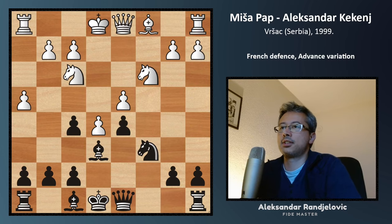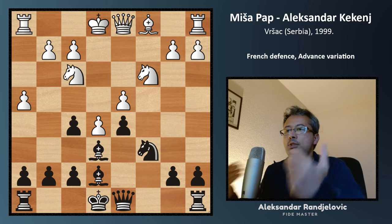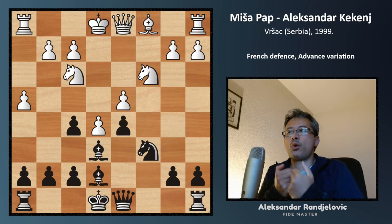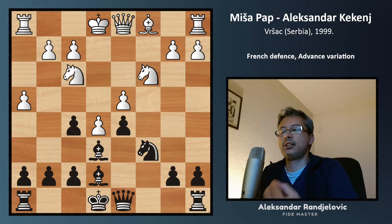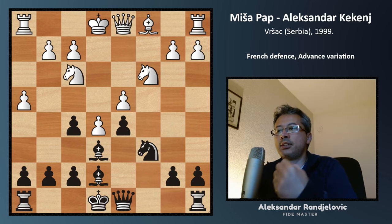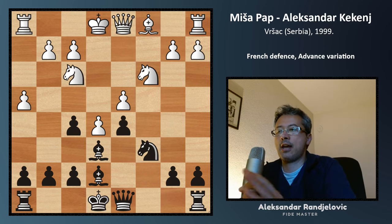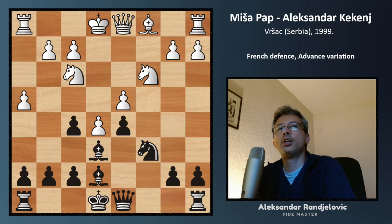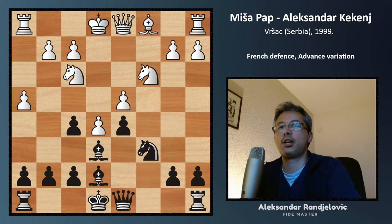What White should do is king f1, g3, king g2 — keeping the rook on the h-file to prevent g5. Let me ask you: what would you do as Black here? So what I did was bishop e7, without asking myself what my opponent would do next. What is wrong with bishop e7? White can now exploit a complex of weak squares and create permanent weaknesses in Black's camp.